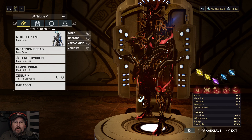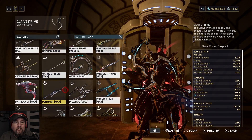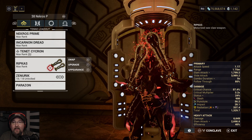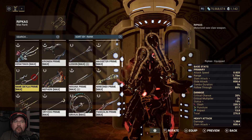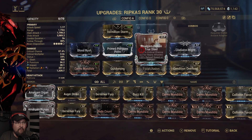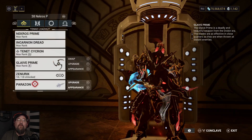Nekros basically armor strips, kills people, casts his 4 for survivability and damage, and turns on Desecrate for everything that dies. If you really want to do some funny stuff, use the Ripkas — when enemies are getting low on health, rip them to shreds. Cut off arms and legs and heads; all that stuff gets desecrated as well. Even on the Steel Path, you will gore them as long as you have the 100% gore chance mod. The Ripkas are an insanely good option for Nekros, especially from a farming perspective.